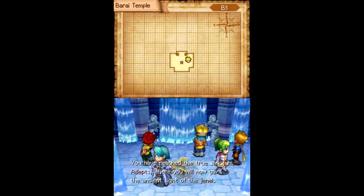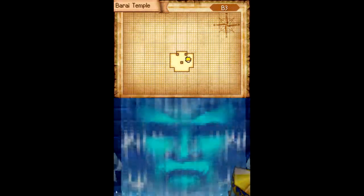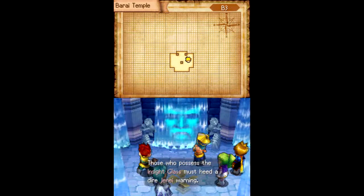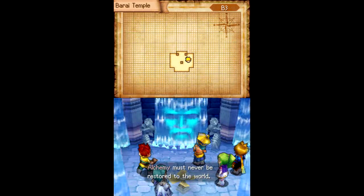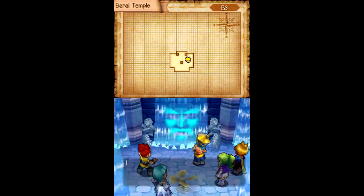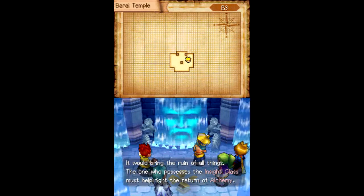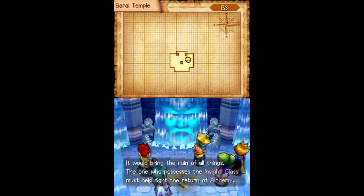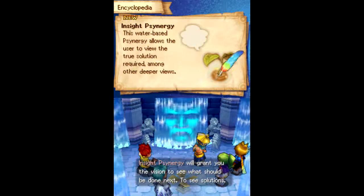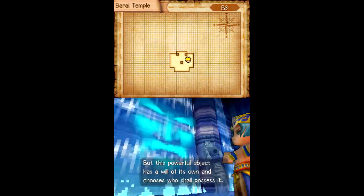You have reached the true sanctum, Addams, where you will now gain the ancient sight of the J'nai. You look kind of grumpy. Those who possess the insight glass must heed a dire J'nai warning: alchemy must never be restored to the world. No problem with that — that kind of already happened! It would bring ruin of all things. The one who possesses the insight glass must fight against the return of alchemy. That already happened — a little late there, pal! Insight synergy will grant you the vision to see what should be done next — basically, the one-stop cheat shop.